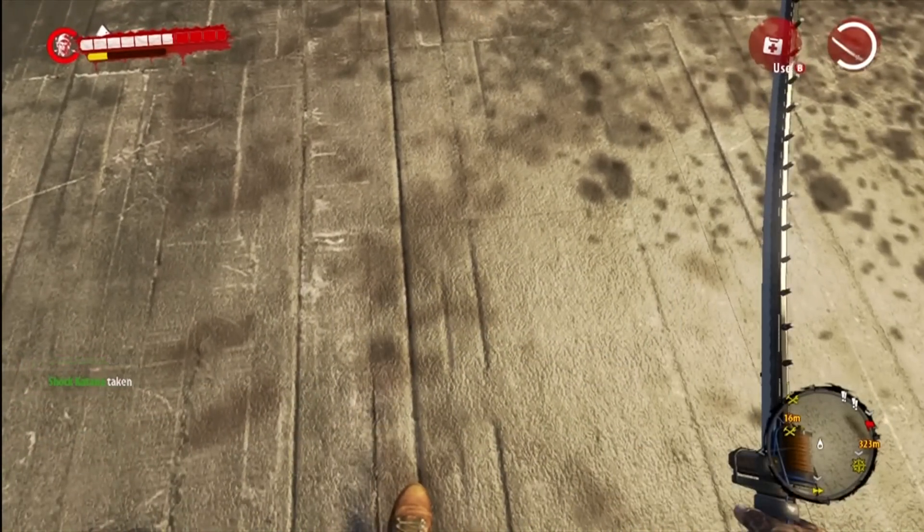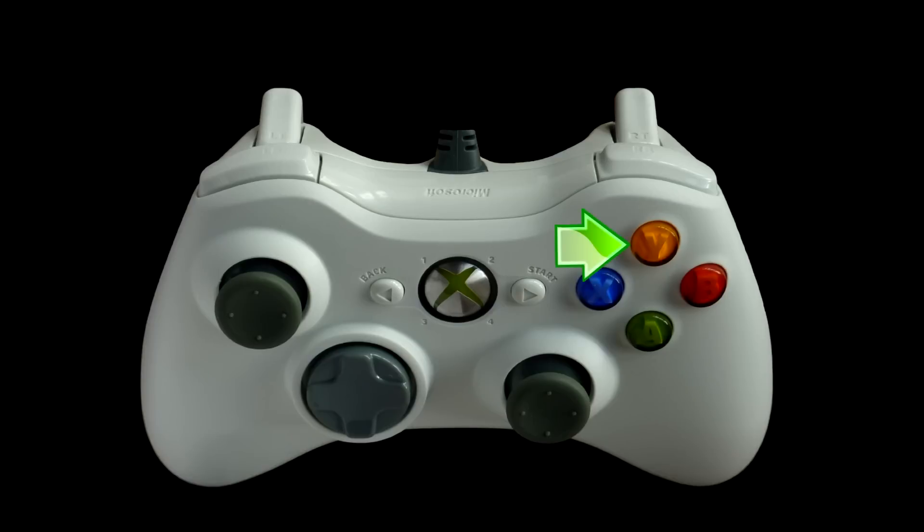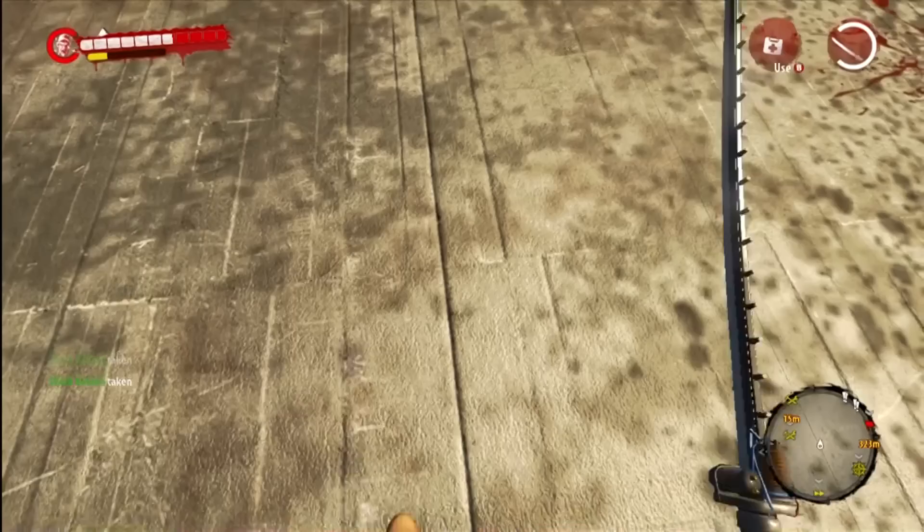Alright guys, one more time: you're going to press and hold the Y button. Right after you do that — because you have to do it right afterwards — you're going to hit the LT button, raise your arm up all the way until you can't see it anymore, then hit the RT button, let go of both those buttons, and keep holding on to the Y. You'll know you did it right if you dupe your weapon.